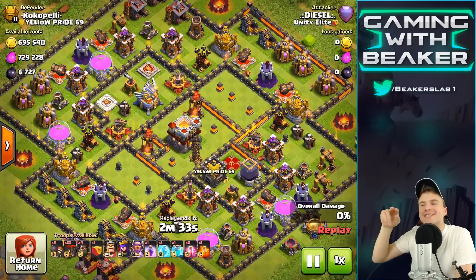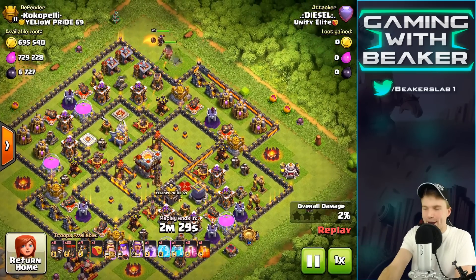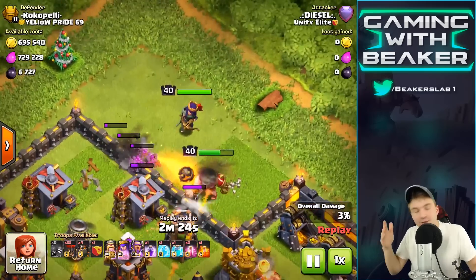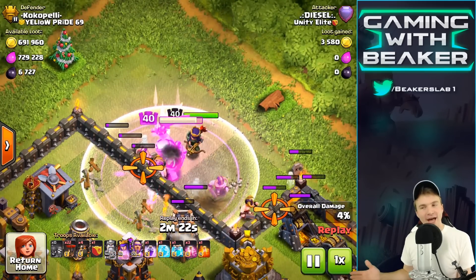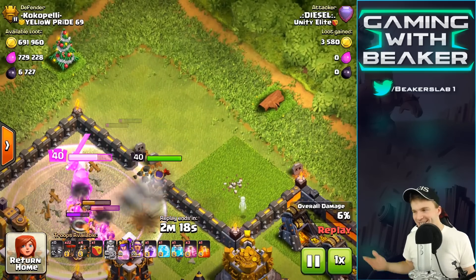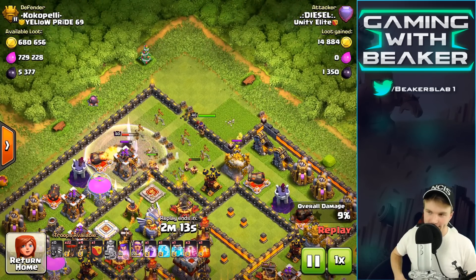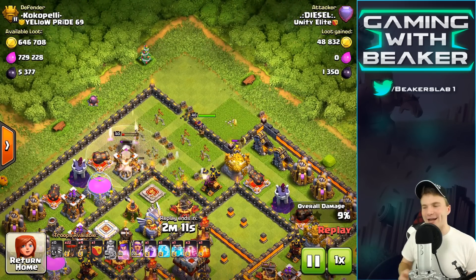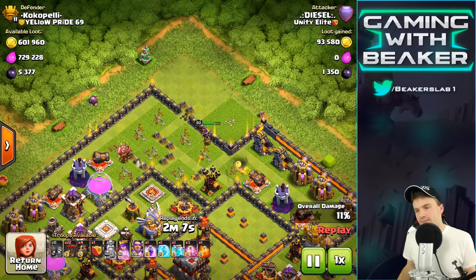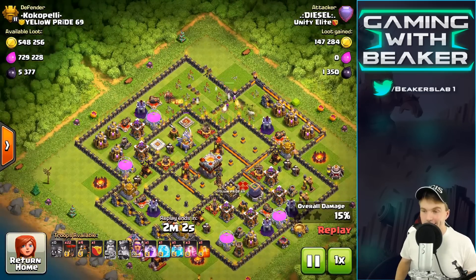Another thing I wanted to show you today — my buddy Diesel has been doing some pretty sick air attacks at Town Hall 11. And I know some of you guys are interested in Town Hall 11 stuff. He's getting three stars all the time with just a ton of balloons and a ton of lava hounds. I don't think I can do this — I'm going to be honest, I've tried it, I can't do it. But I'm going to practice it. Air attacks are pretty fun, man — they're kind of tougher, but if you can actually do it, it's pretty sick.